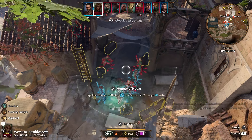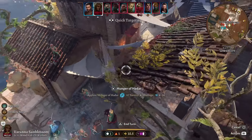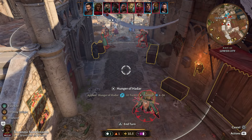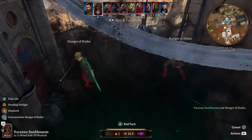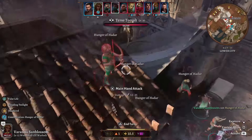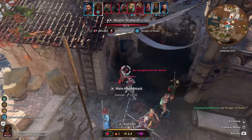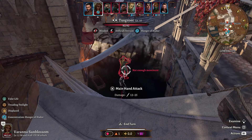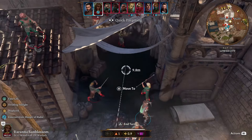Let's start with Hunger of Hadar to show off why it is one of my favourite spells in the entire game. We place it here so it entraps everyone. They are all within the Hunger, meaning they will start their turn taking 2-12 cold damage, and then possibly, if they are still within it, end their turn with another 2-12 cold damage.